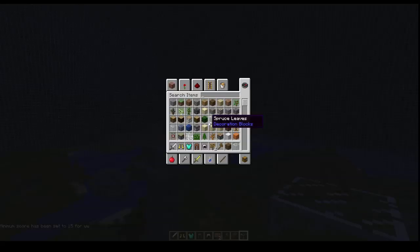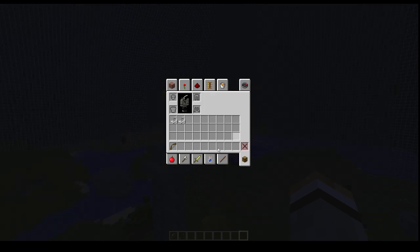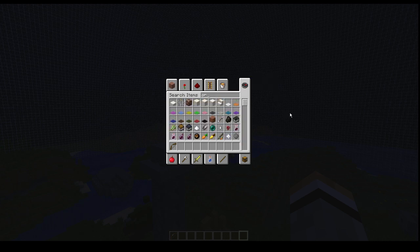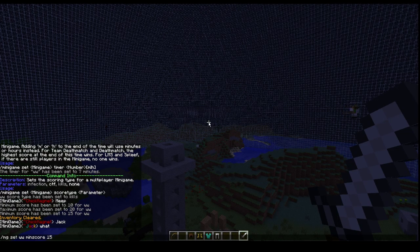Now we have to set the loadout for what they spawn with. I'm going to clear my inventory and grab a bow and arrow — that's what we're going to use. Now for armor, I'll do some basic stuff: boots, diamond chestplate, leather helmet, and iron pants. And I'll get them a sword too.